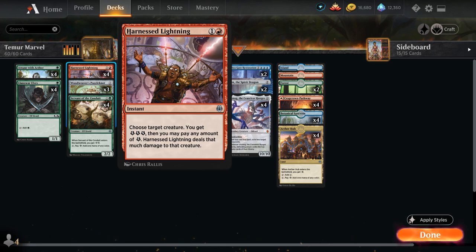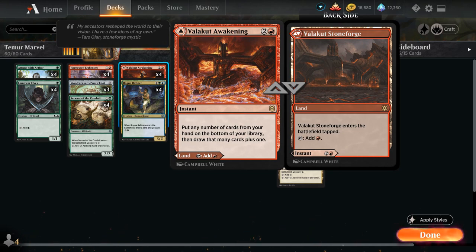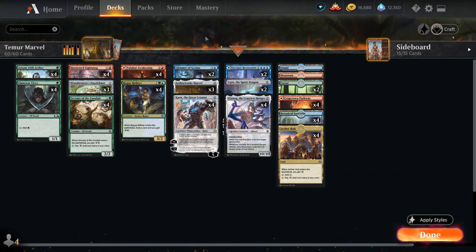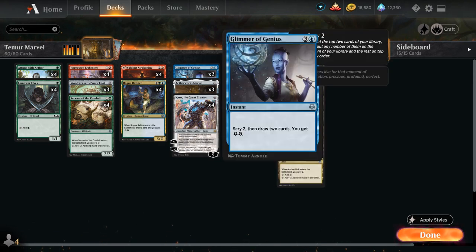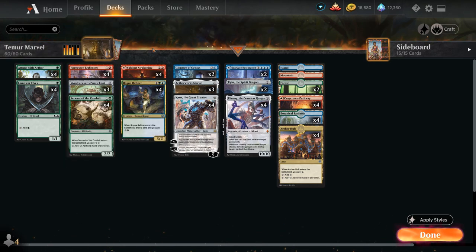At 3 mana we've got the full playset of Rogue Refiner, a 3/2 creature that draws a card and generates 2 energy when it enters the battlefield — a great value creature. We also have the full playset of Valakut Awakening, which we can play as a tapland or as an instant letting us put any number of cards from our hand on the bottom of our library and draw that many plus 1. Valakut Awakening is very useful to put expensive cards back into our library that we don't want in hand but are happy to hit with Aetherworks Marvel. We also have shuffle effects from Attune with Aether to shuffle those cards back into our library afterwards.